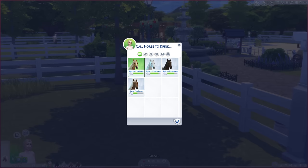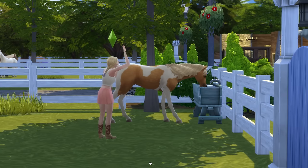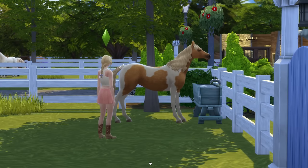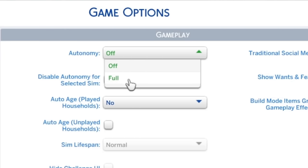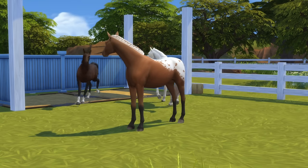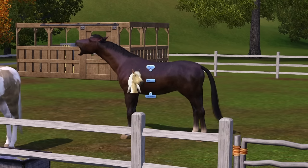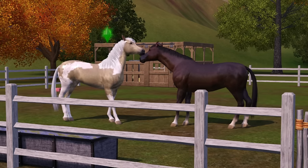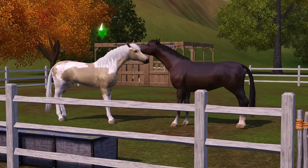This means your sim will be pulled away from whatever activity they were doing to ask the horse to go to a location, eat, train or whatever else you want them to do. Granted, with full autonomy, the horses generally do a good job of taking care of themselves as long as they have everything they need, but it does take away an element that worked really well in the Sims 3. Do tell me in the comments what is your opinion on this topic, because I'm very curious to hear your thoughts.